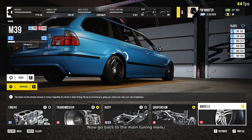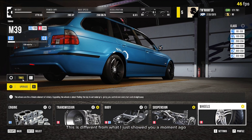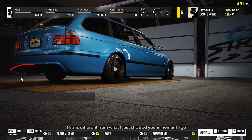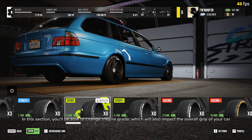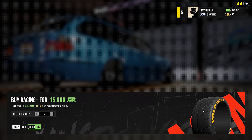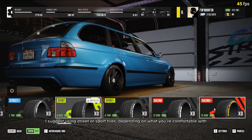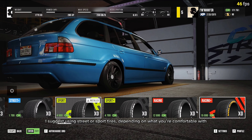Now go back to the main tuning menu. You can see there's another tires option right there — this is different from what I just showed you. In this section, you'll be able to change the tire grade, which will also impact the overall grip of your car. Racing tires are not ideal for drifting. I suggest using street or sport tires, depending on what you're comfortable with. I will try street tires this time.